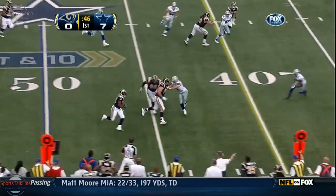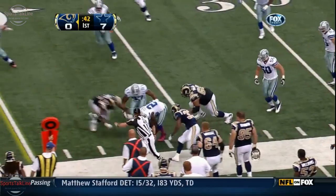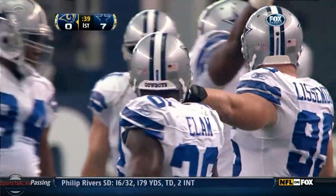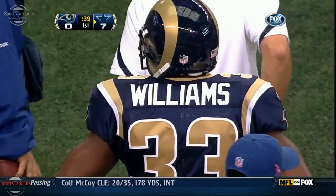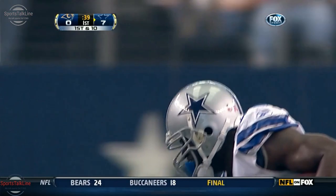And the quick screen to Williams. Cadillac Williams will pick up another first down — gets hit hard, loses the ball, and the Cowboys may have recovered it. Dallas recovers the fumble, and it was Elam, the strong safety, who forced it. Cadillac Williams coughs it up, and the recovery by Elam as well. The Cowboys will get it back.